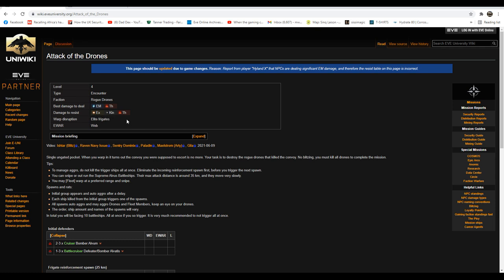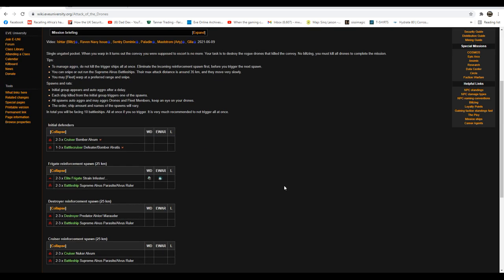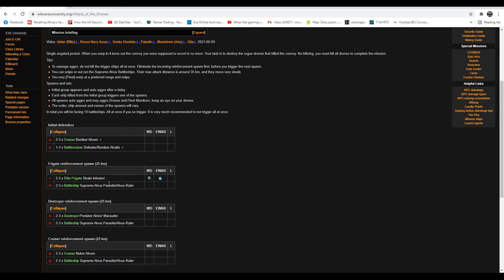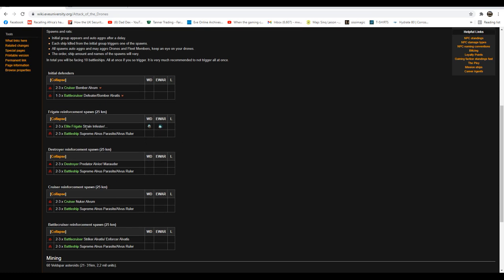Looking at the damage to resist, we've got a bit of a mixed bag, but it's certainly not our EM weakness, so that's fine even though our EM hole is plugged now. Looking at the triggers, basically each ship you kill on the first wave is going to spawn a reinforcement wave. I think there are only four reinforcement waves. We're going to go ahead on this run and just pop all the triggers and see how we get on. The last runs in the Praxis have been pretty sedate, and only the elite frigates can get a tackle on us and keep us on grid, so if things get really hectic we can leave whenever we need to.